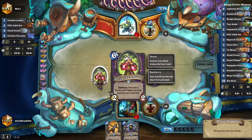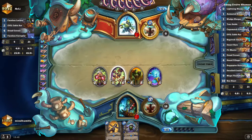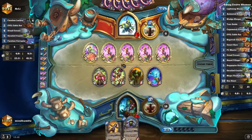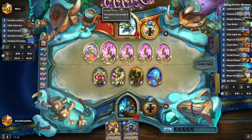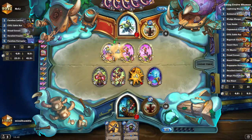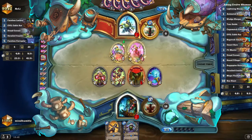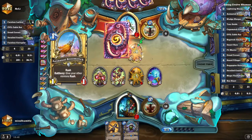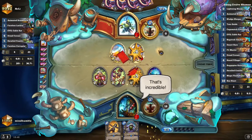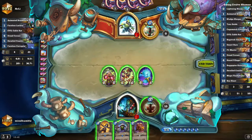That's the ultimate low roll for a six drop. I don't think he can clear these two. One, two, three, four — so he's got four minions there. What's he got here? Why's he doing this?